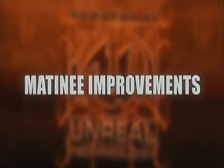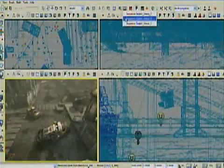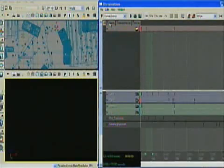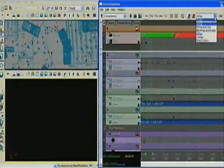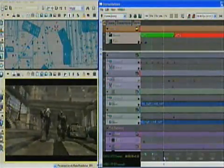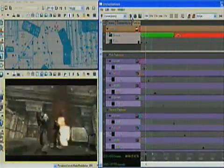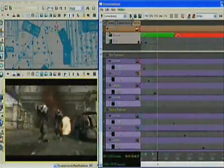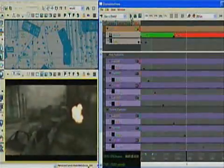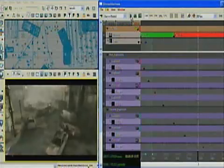Matinee is the system we use to build all of the Gears of War cinematics — the real-time cinematics that play back in engine. We've substantially improved this to give artists movie-director-class control over all of the objects in the scene, over cameras, over cuts. We have a real-time preview now in engine that gives you all of the visual effects of the real cinematic at a level not even seen in Hollywood's preview tools.